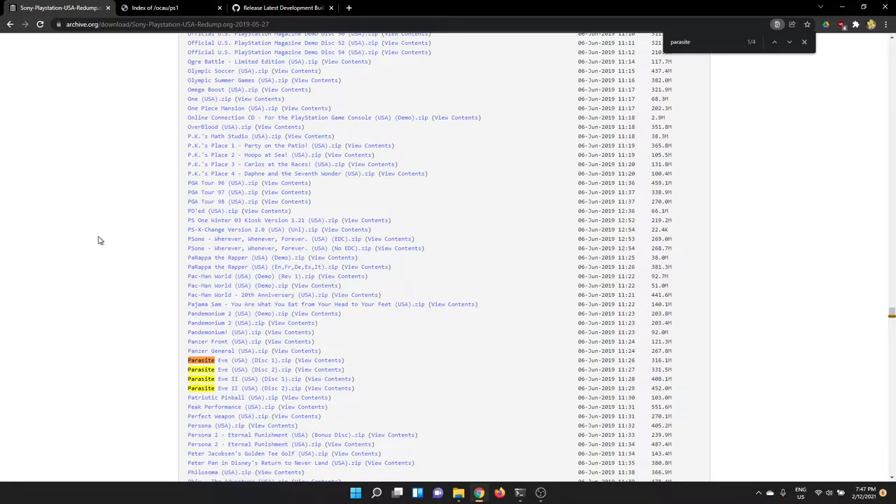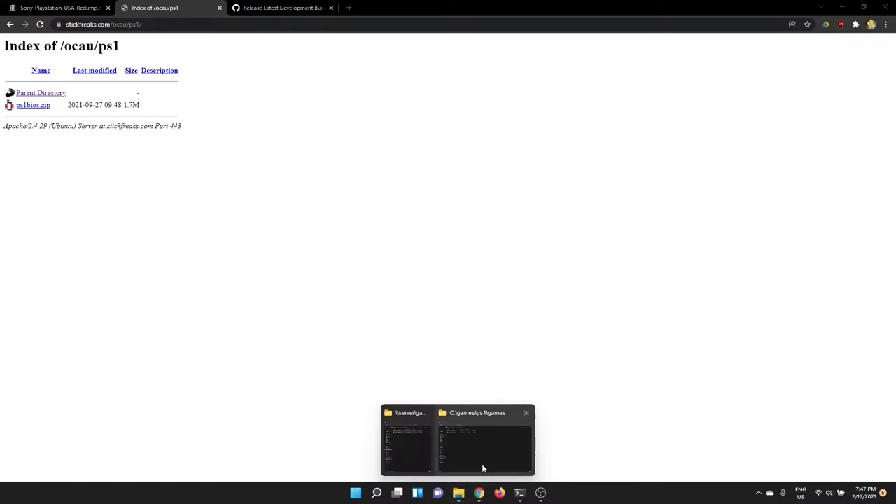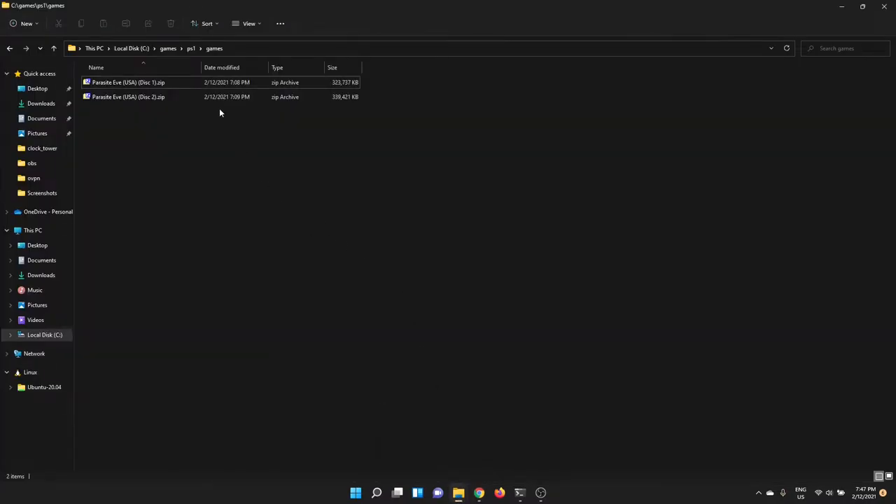The other bit you're going to need are the PlayStation BIOS files. I've got them hosted on my site under the OKRPS1 directory — I'll put a link in the description. You can grab those as a zip file, download them, and put them wherever you like. I've made a directory called 'games' and in there I've got the BIOS files in a BIOS directory, the DuckStation release, and the games.